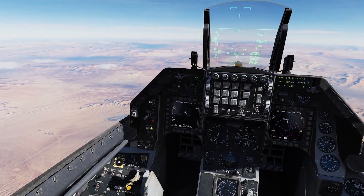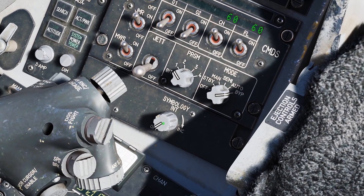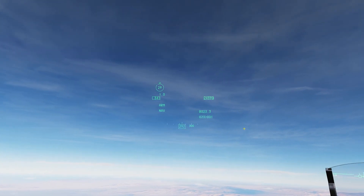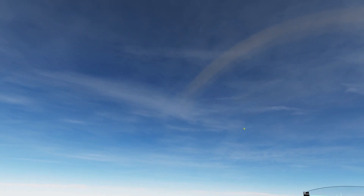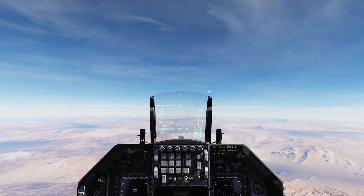All right, so first things first — Master Arm on. Come down here and turn your symbology knob all the way up. That's your brightness for your HMCS. There it is. Demo switch down and hold it, and that'll turn it off so you can look around and it's not in your way. Demo switch down and hold again, turns it back on.